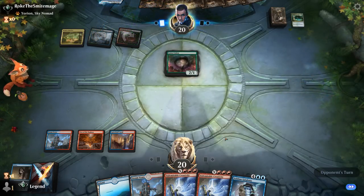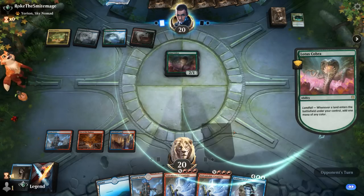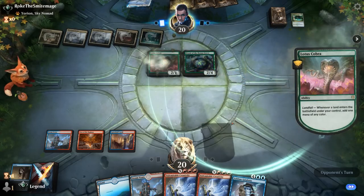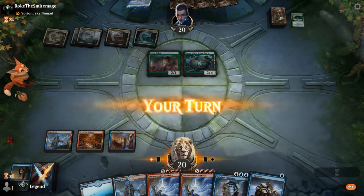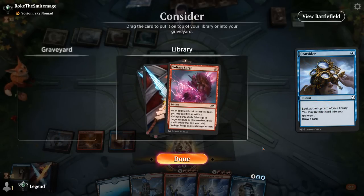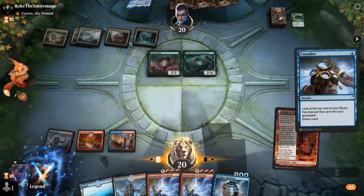Opponent plays Dryad of the Ilysian Grove for extra land drops. A scary start from our opponent. We find a Consider which we can cast hoping to find a good three-drop. Voltage Surge can kill Cobra — is that good enough? Opponent already has a lot of mana and we still need to find an enabler, so we'll put the Surge in the graveyard. Fable is good — next turn we might be able to Creativity, and with Epiphany in the graveyard we can copy Gearhulk as well.